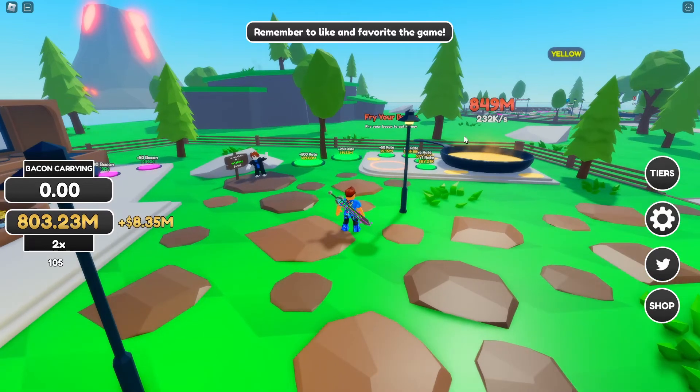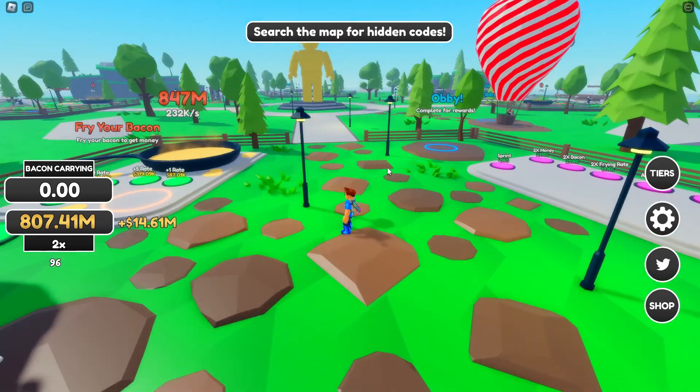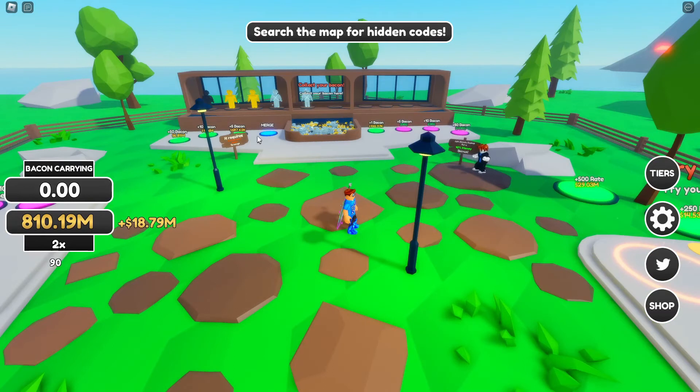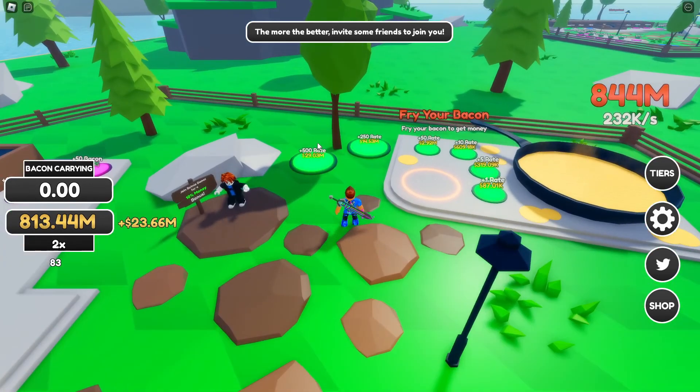Anything you've got in your frying pan for Baconairs, you will actually get times two cash produced. It is actually useful to do this when you've got currency in there to get your money up and obviously be able to get more bacons in the tower.